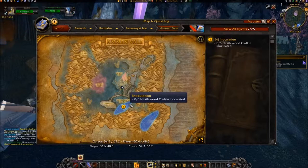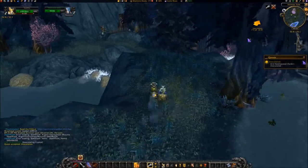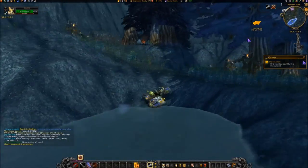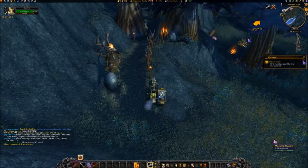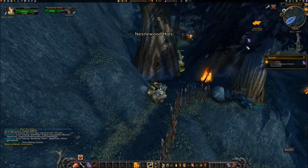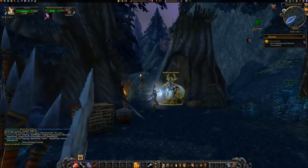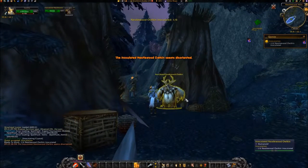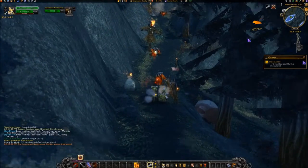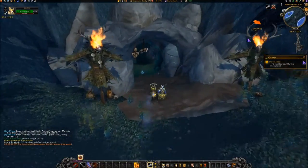Travel to the area of coordinates 5562 and use your Inoculating Crystal on 6 Nestlewood Owlkin, which are the ones with the yellowish hair. There are also several Nestlewood Owlkin located on the other side of a cave at 5871.